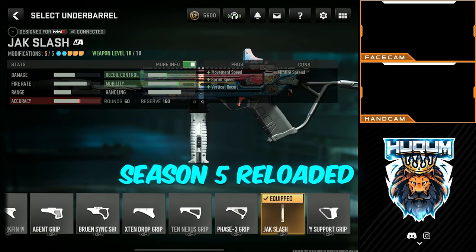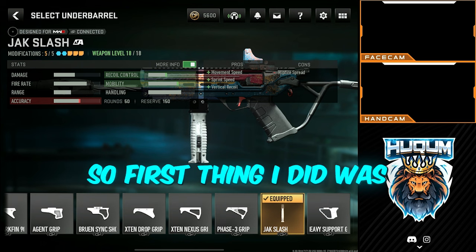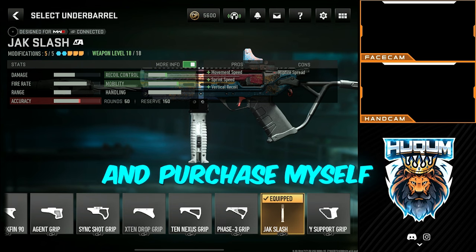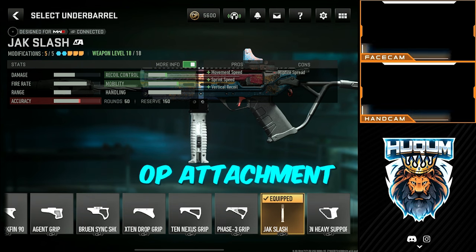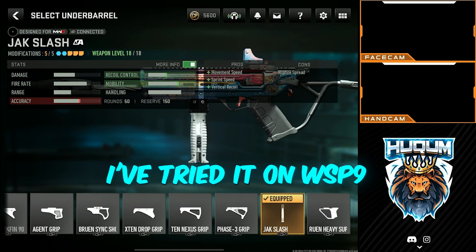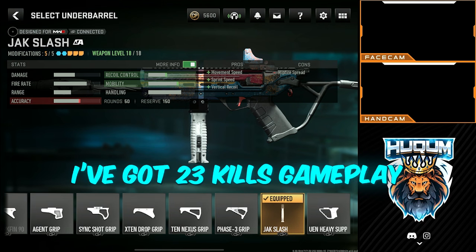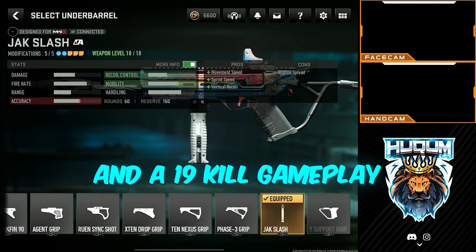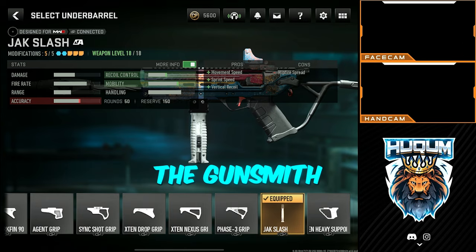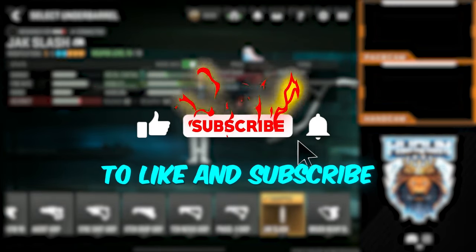Hey guys, what's up. As you know, Season 5 Reloaded is up and running. First thing I did was go to the Arsenal Store and purchase Jack Slash — this is an OP attachment for all the SMGs. I've tried it on the WSP9 as well as the Static HV. Enjoy the two gameplays: I have a 23-kill gameplay and a 19-kill gameplay for you in Resurgence. The gunsmith will be available at the end of the video. Please do not forget to like and subscribe.